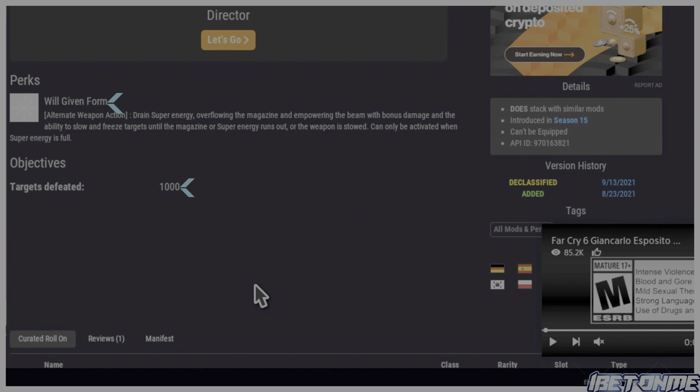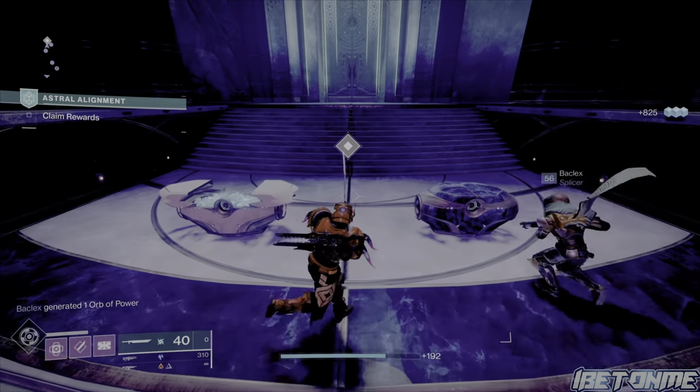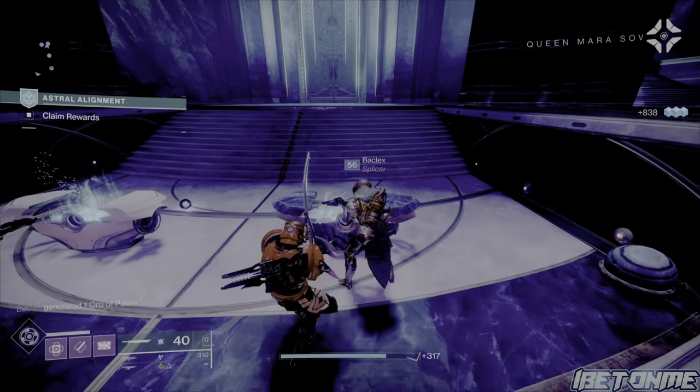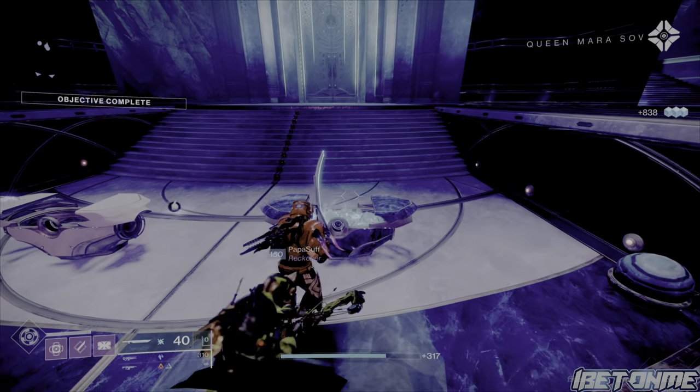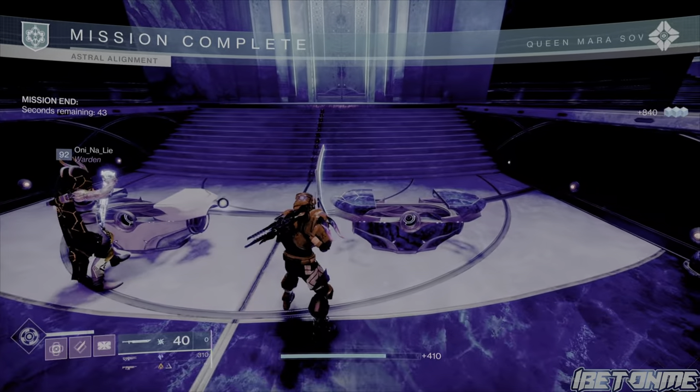The catalyst can be found by opening the Wayfinder's Trove chest at the end of the Astral Alignment activity during Season of the Lost. After the season is over, you'll be able to get it from Nightfall chests. However, it is a random drop from the Wayfinder's chest — as you can see right there, I just opened it up but did not receive it — so you will need to do some farming for this catalyst.